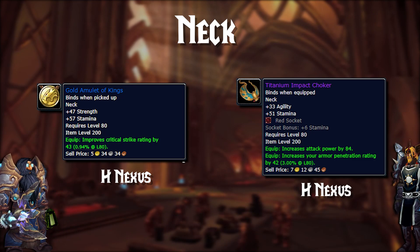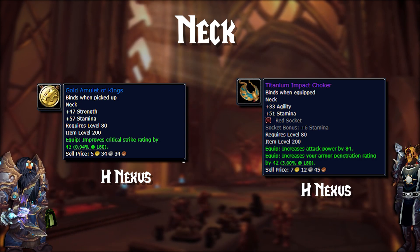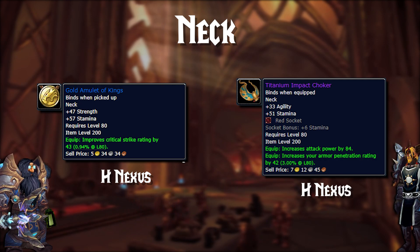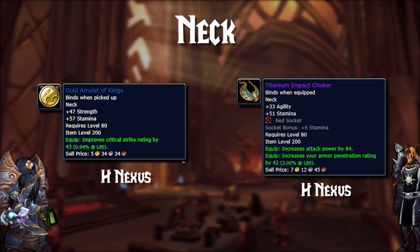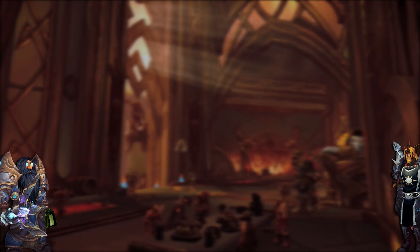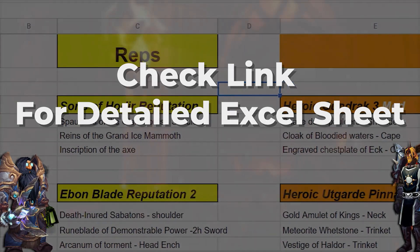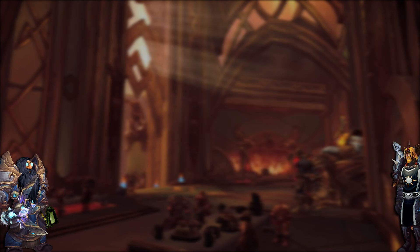Next up, we have the Neck Piece. Starting off, we have the Gold Amulet of Kings — the only strength necklace outside of raids, so ideally you want this as a top priority. It gives 47 strength and solid critical strike rating. Then you have the Titanium Impact Choker from Jewelcrafting — 84 attack power, a bit of agility, and a socket to put strength into; you could get it if you have a Frozen Orb and can afford it. Remember, I created an XL spreadsheet with all this information laid out showing where to get the loot and how many items drop from which dungeon to help maximize your efficiency — check out the XL spreadsheet in the description below.